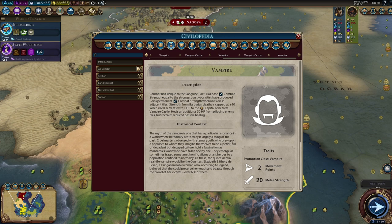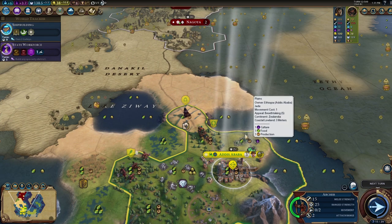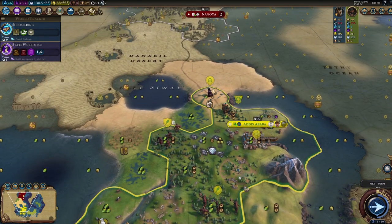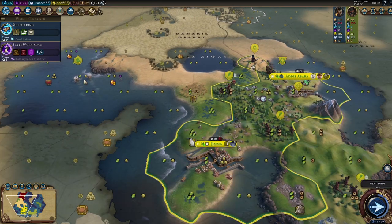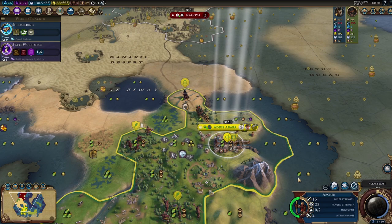Once we get the temple, reliquary, and more faith generation, the science and culture conversion is going to add up nicely. I'm going to send the settler over here — we really need a city there as quickly as possible. Our next city after that will probably be our third. We just have to keep popping out settlers. I'm probably going to buy the shrine; I don't think we have any other option.